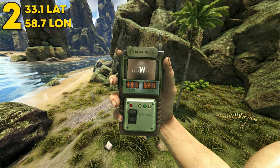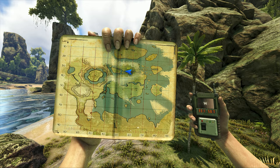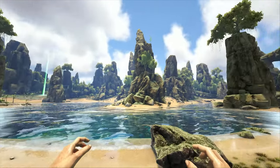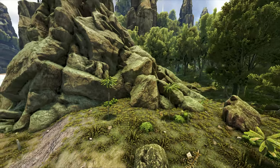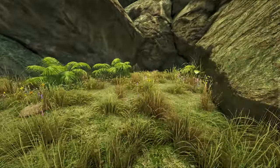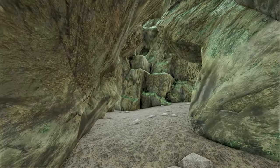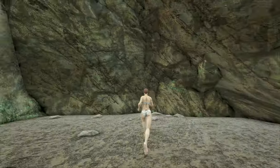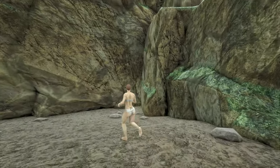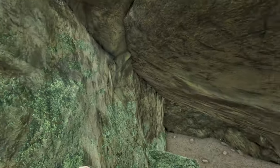Coming in at number 2, this can be found at 33.1 latitude and 58.7 longitude. Here it is on the map. This can be found at Jungle Islands North on the beach. This rat hole is pretty close to a lot of spawns, so it's a very risky one. I would highly recommend building on the outside and involving a force field or something. However, if you decide to build on the inside, it makes for an amazing rat hole as well — it has a tiny little crouch entrance, meaning nobody can bring any dinos in, and you have a decent amount of room for a solo, duo, or even a trio tribe looking to hide away.